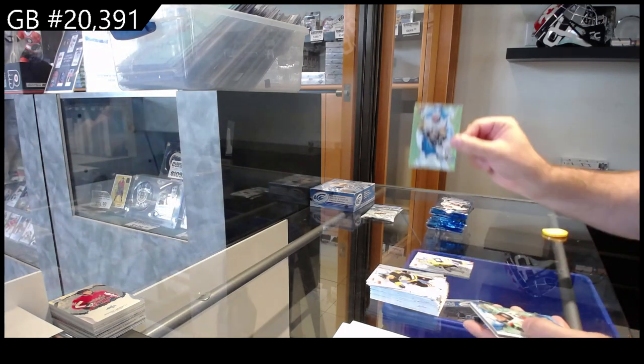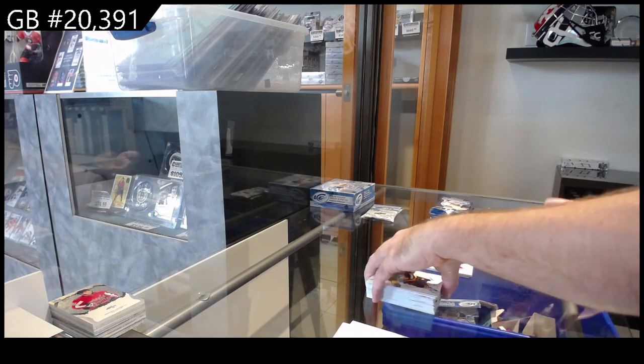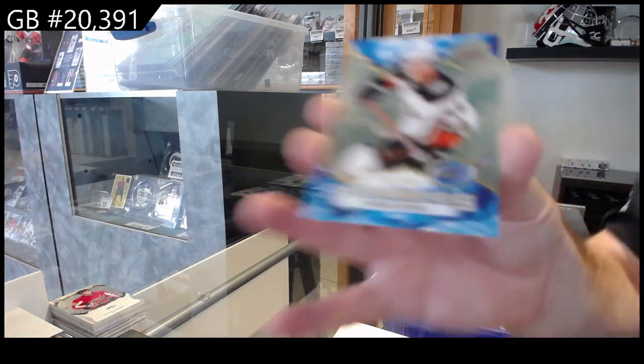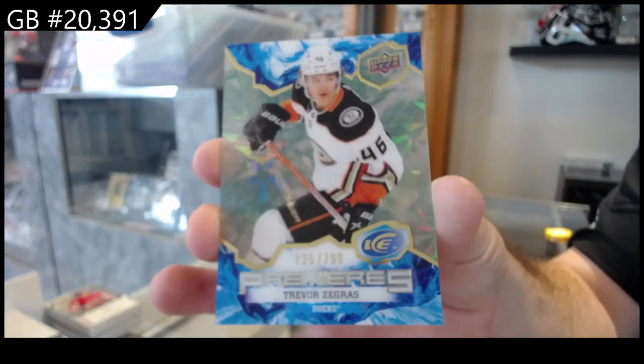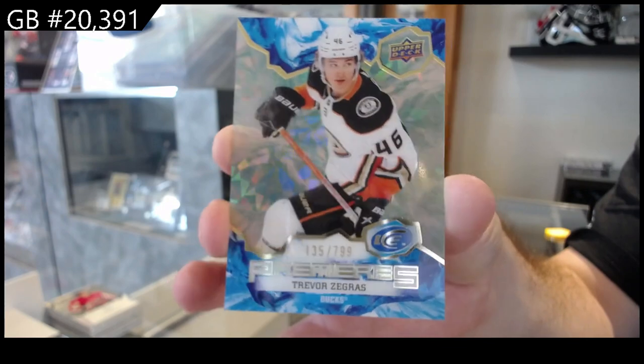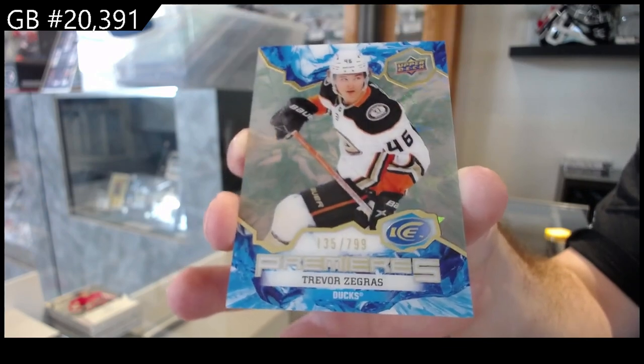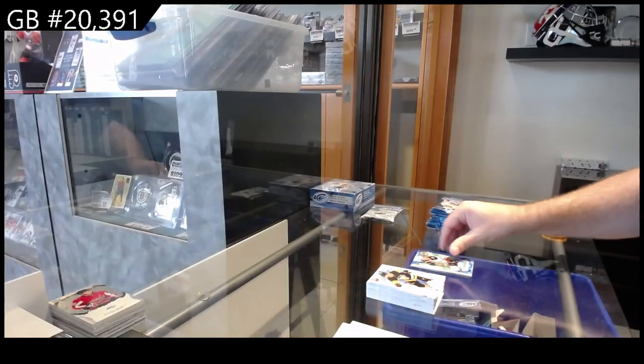Green of Gensel for the Penguins, rookie of Yannick for the Coyotes, and a $7.99 rookie — Trevor Zeegris for the Anaheim Ducks. $7.99.